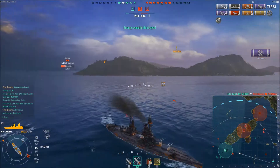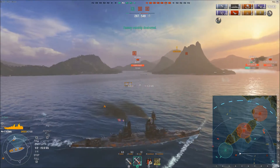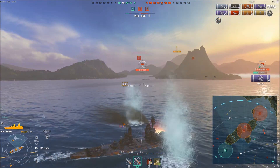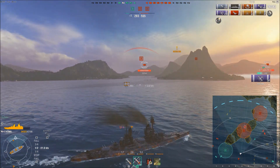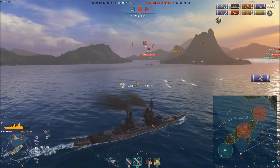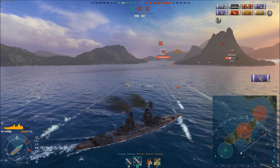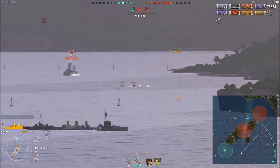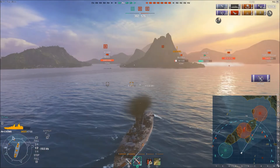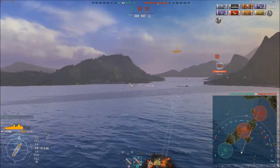He pulls hard to port to get away from the enemy torpedo attack. He managed to shoot down the entire squadron, and his AA opens up on the torpedo planes off to his rear as he continues to turn to his port side. The Iwaki Alpha has pretty good torpedoes, so he has to continue to turn, and it just so happens he's going to squeeze himself through another little gap. Very good dodge by Fatal Donuts. His AA continues to open up — he's shot down 17 planes thus far. There's only one more torpedo bomber, and he takes care of plane number 18. Very good stuff right there.